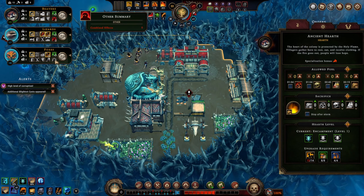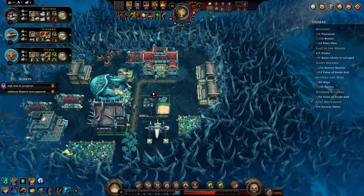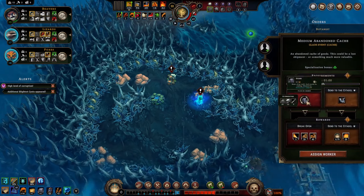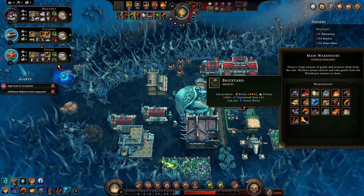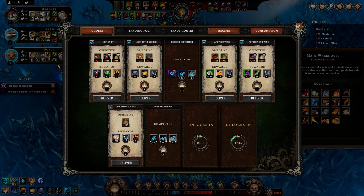There seems to be a big jump in happiness. The forest is still affecting the lizards but not the foxes - I don't really understand how these things work. Glade event - do we have tools? 15 tools, we have 10 still, and there's an order for tools. We can do this for their happiness - there's no harm in doing it right now. We get a blueprint out of it and we're looking for a building to rebuild or salvage to get some tools.